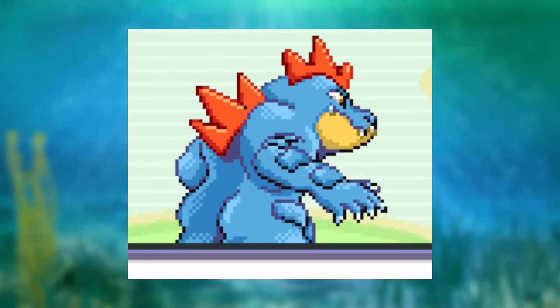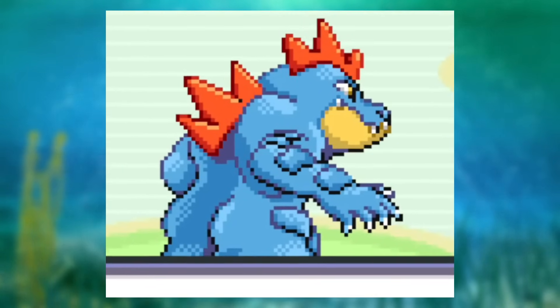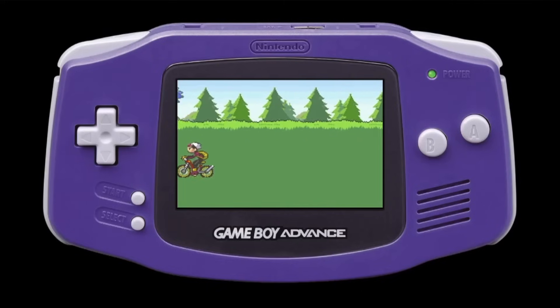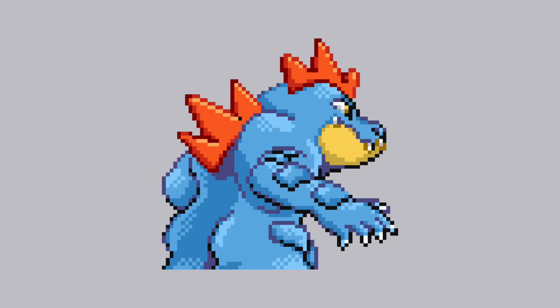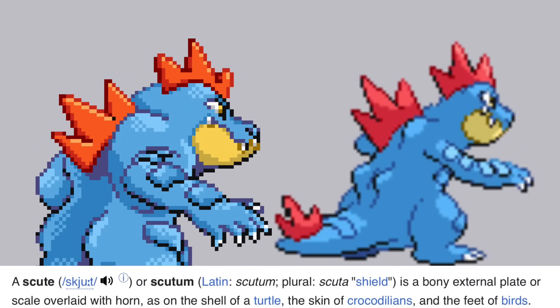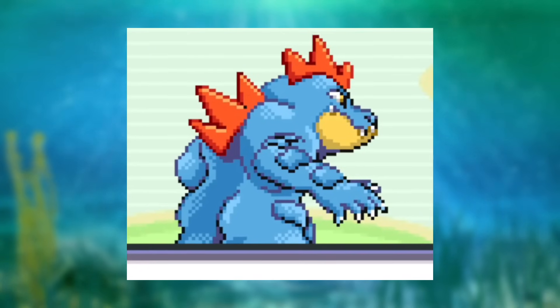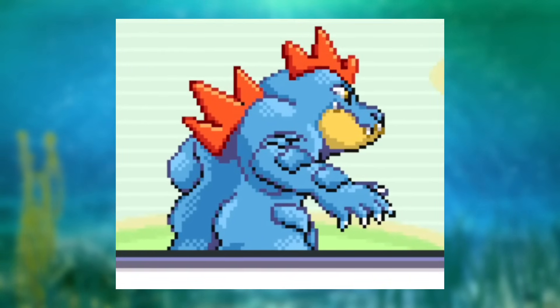The most infamous meme that I'm sent is the Feraligatr butt sprite. This originates from Generation 3, and here I thought the Game Boy Advance had peaked, but we're getting this. Obviously, these aren't actually gator cheeks. They're meant to be some of the scutes that you can see more clearly on the back of the Generation 5 sprite. It's just that when Pokémon back sprites were showing a selected portion of them, things could get a little weird.